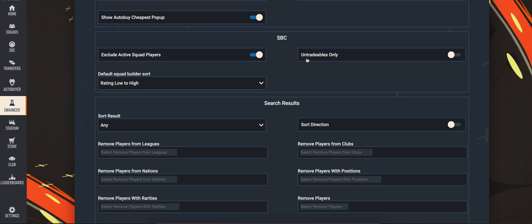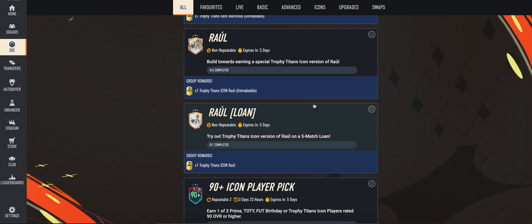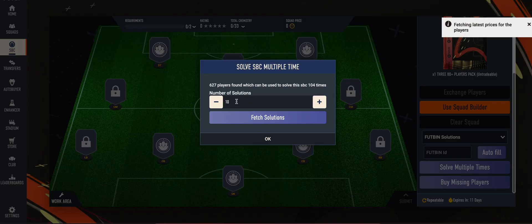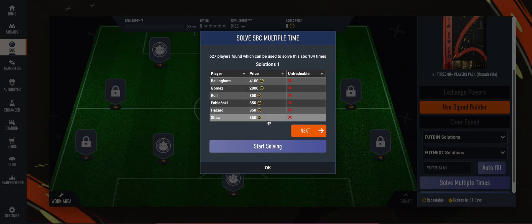I can show that in the enhancer settings. If I disable 'only untradable', it will try to solve using untradable players only by default. If you toggle this off, it will use tradable players as well. If you see tradable players in the solutions, that means you toggled that off in the enhancer settings. Now with tradable players included, the number of available players has increased.